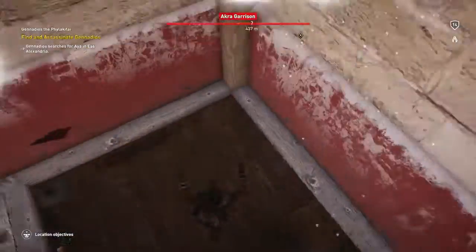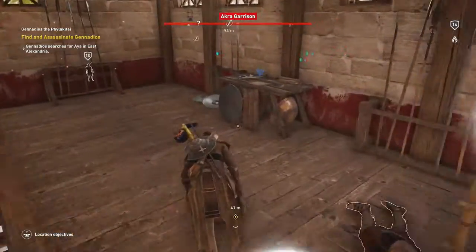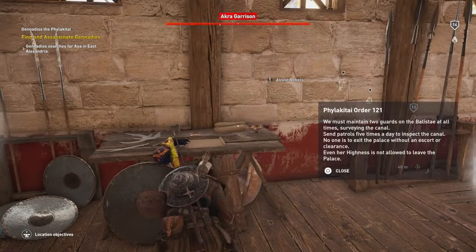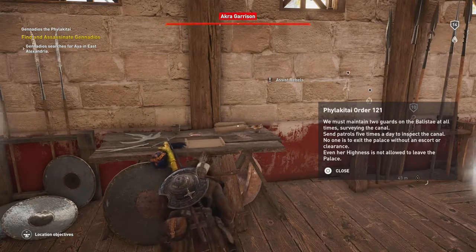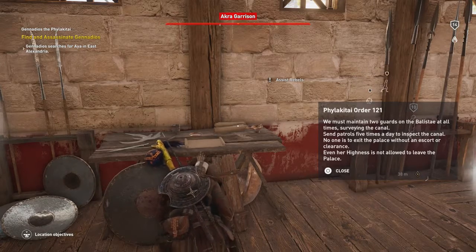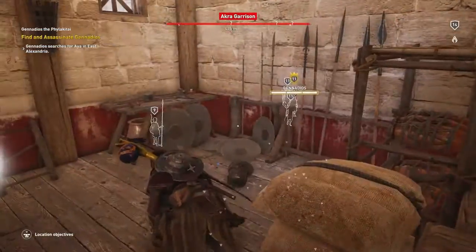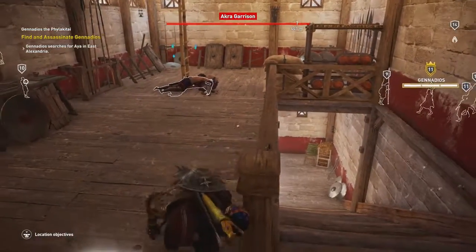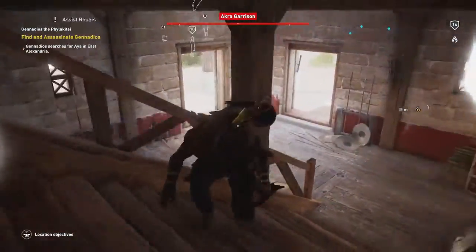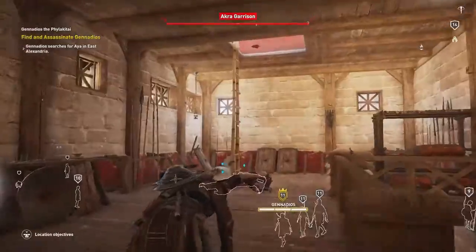Okay, let's go down. Did I kill him? Or were these... Somebody else killed these guys. Falakatae Order 121: we must maintain two guards on the ballistae at all times surveying the canal. Send patrols five times a day to inspect the canal. No one is to exit the palace without an escort or clearance. Even her highness is not allowed to leave the palace. And Gennadios might be coming here, actually. We might need to bail out of here. I could kill him, but I'm not ready to do that just yet. Yeah, let's see where he goes. He's coming in here. Alright, we'll leave.